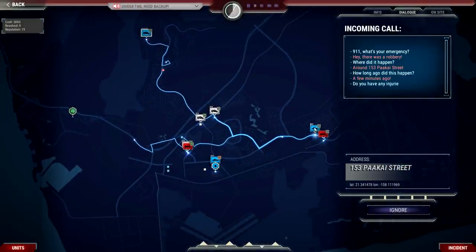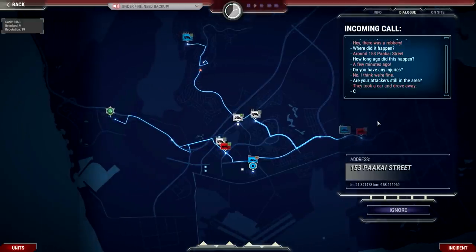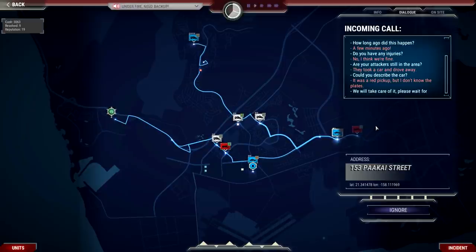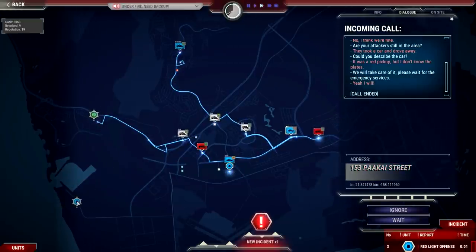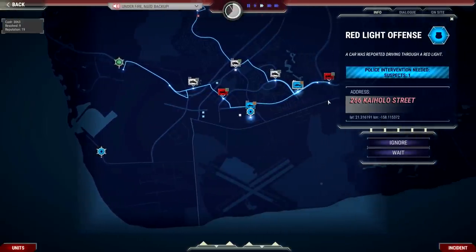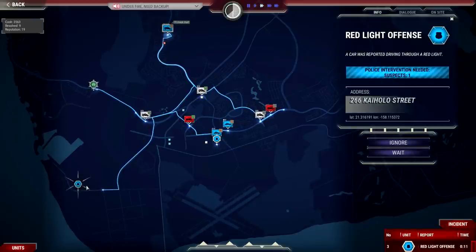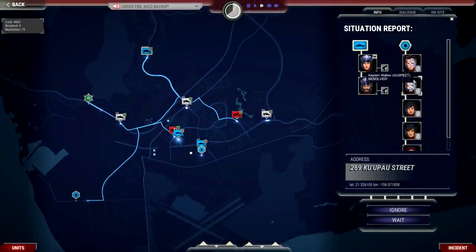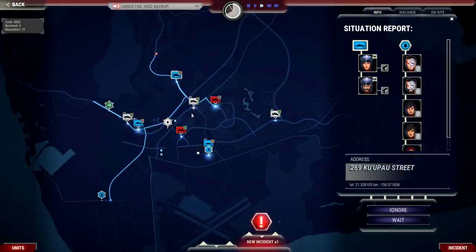New incident: a heart attack. Let's dispatch right away — and I'll send the fire department too, just to make sure. The more the merrier for a medical emergency. Multiple situations seem to be resolving now. Medical is heading to the hospital. Ready for the next case. A party call comes in — sometimes these things get out of control, we've all had those.